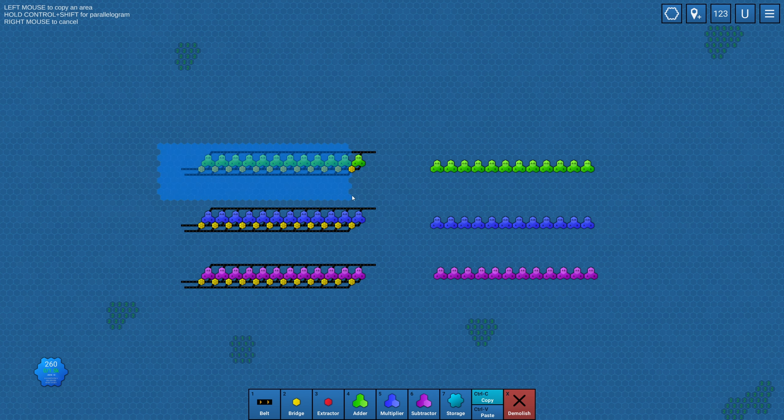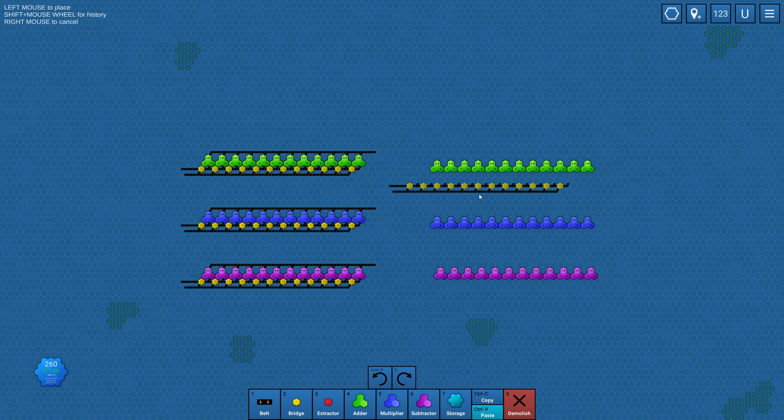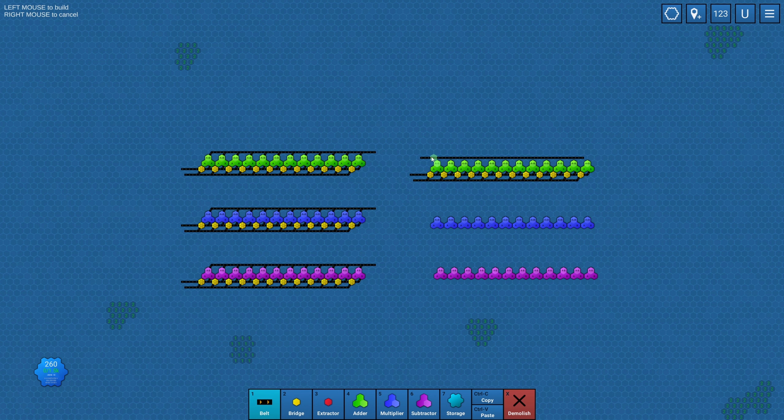I wonder — can we rotate stuff when we copy it? Oh my gosh, it goes at an angle! Good to know. So we can come in the left, go out the right; come in the left, go out the left. All I need to do is come in one side and go out the same side and we should be able to do any single thing we want. That should just work for anything we can imagine.